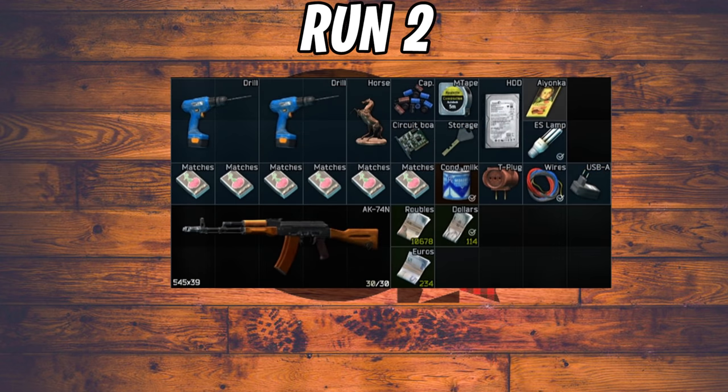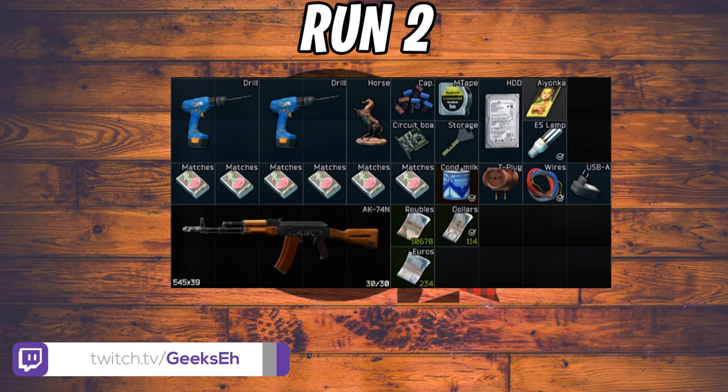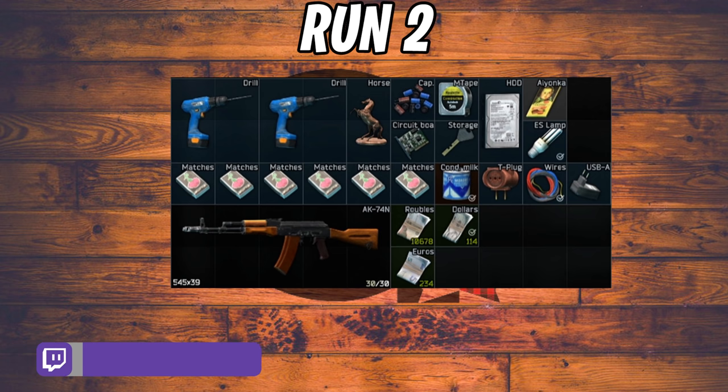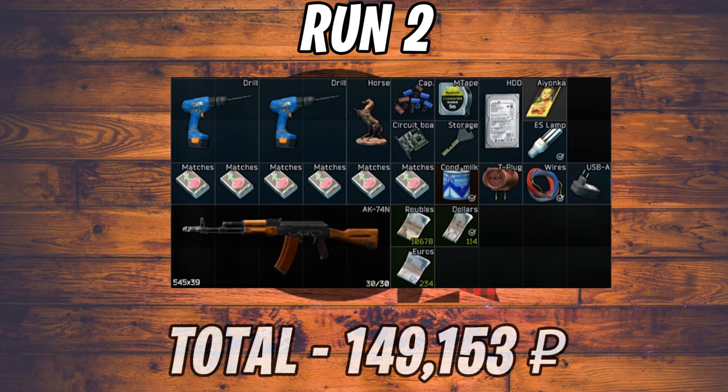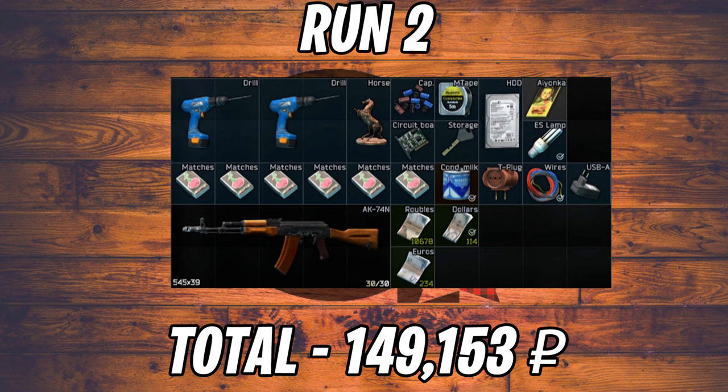Run number two was a bit better and got my hopes up. We got an AK-74N — a great all-around weapon — plus drills we could trade for suppressors, a chocolate bar for making sugar, condensed milk, and 234 euros which was another great find. All in all a really good run totaling 149,000 rubles, so things were looking up.